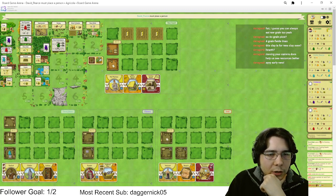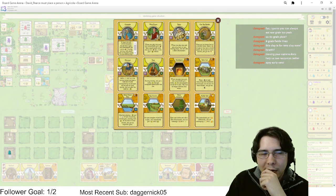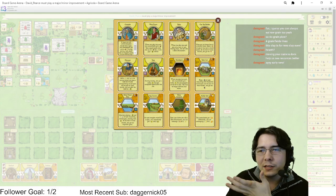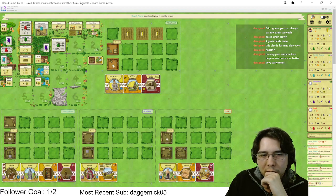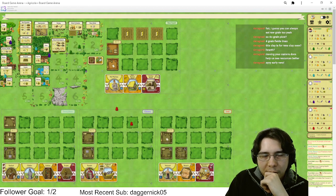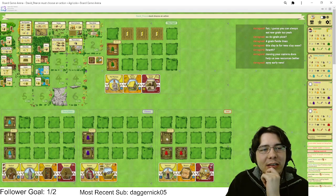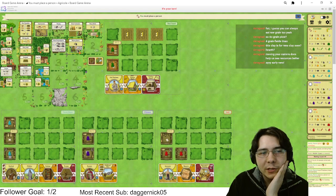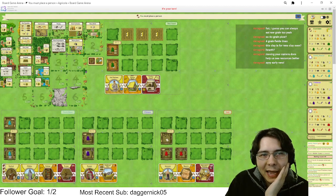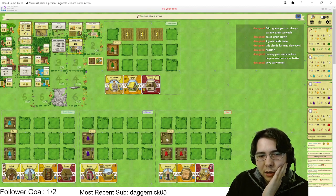I could have done some Constable things, but I really really want to take another grain seeds and sow again. I honestly feel like I need a little bit more food — I need to take a sow at some point. My actions this turn are gonna suck. Wait — we can just sheep market it! This is way better because then we screw the guy with the fireplace and three veggies.